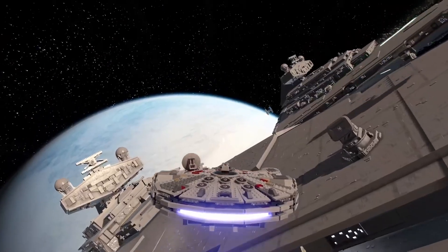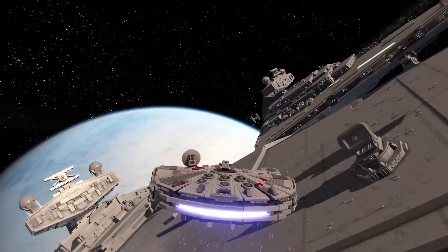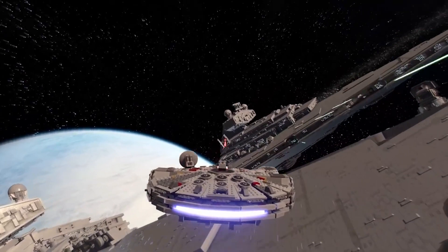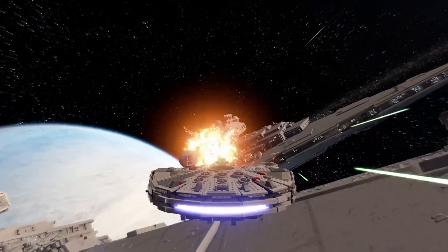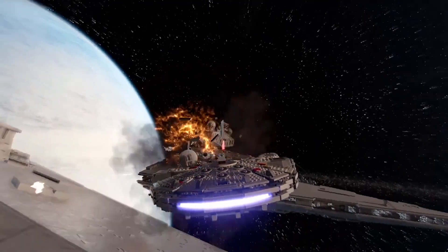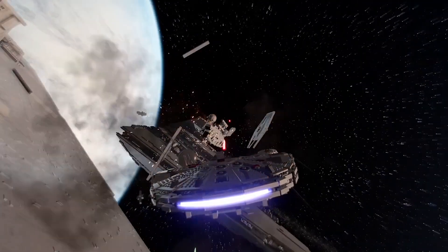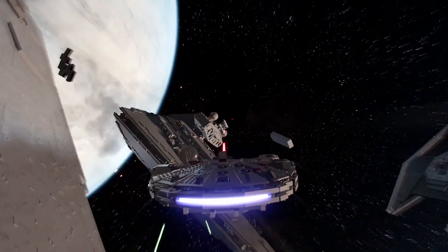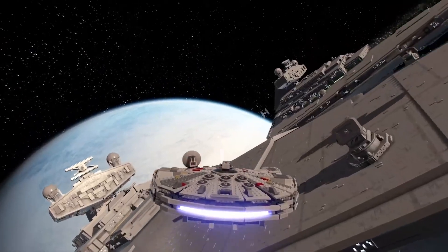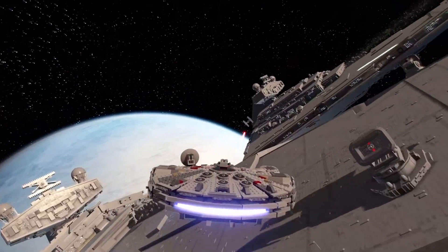Next shot is a look outside of Hoth again — you can see the Hoth planet in the background. We've gotten a look at this same event before as well. There's the Millennium Falcon flying, fighting all the Imperial Star Destroyers. So this is theoretically right after the Battle of Hoth level. They actually do say that you can do this type of stuff in free roam, so this is probably just free roam after the Battle of Hoth level.